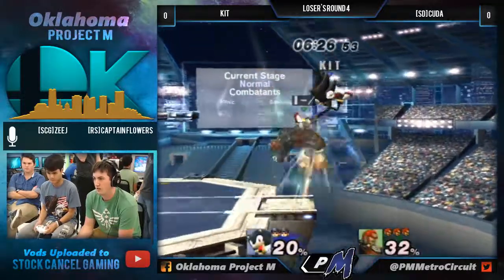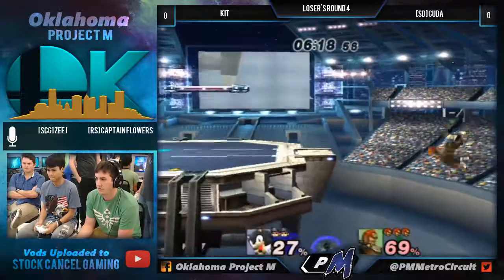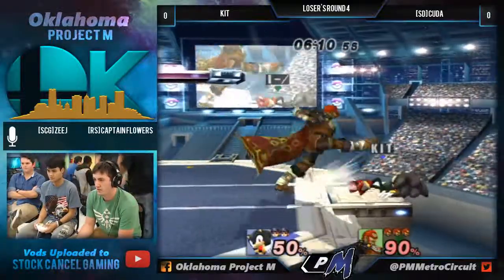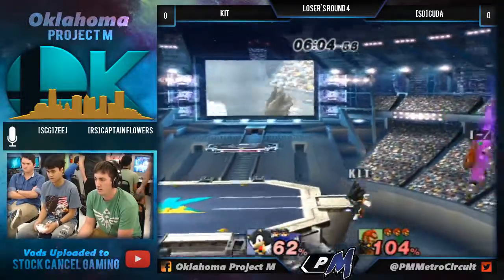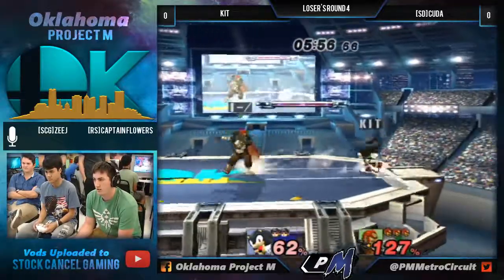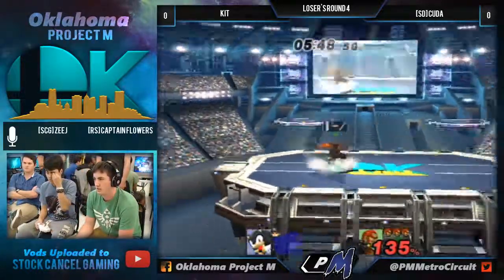Got him with the flame choke, goes for the F-smash! We're definitely playing around a lot at the edge here. Down tilt. It just walks away! Sonic's walk speed — a lot of people sleep on it. Good getup attack — definitely good timing there. Puts the fear in him, and Kit ends up taking that stock early.